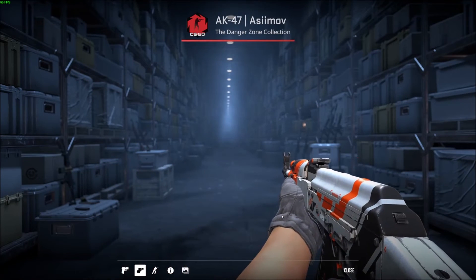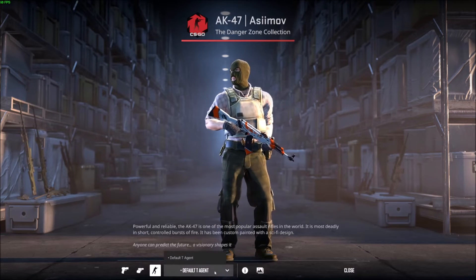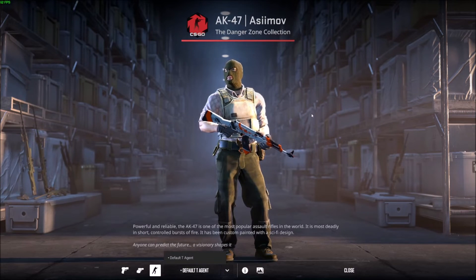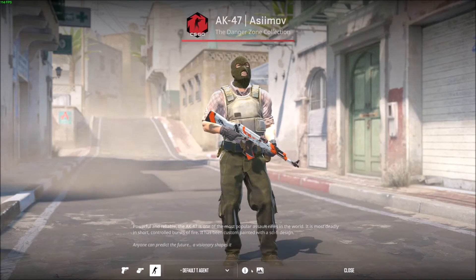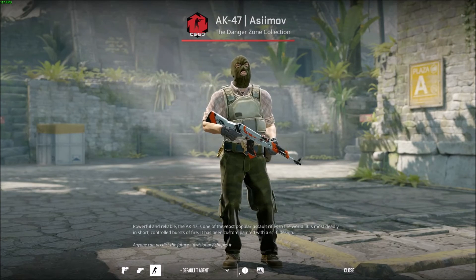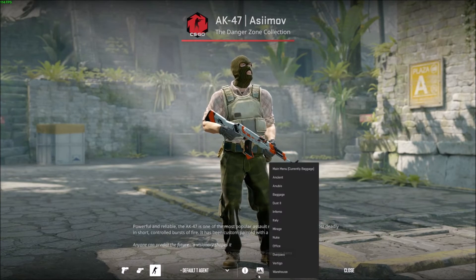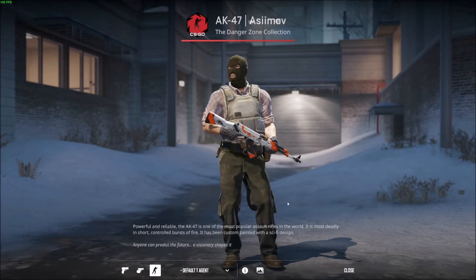You can check this out as if you have it equipped and see if you like it on your character. Only T's have AKs so this makes sense. You can also change the scenery — it looks like Dust 2 here. I don't mind this feature, it's cool — seems like they really want to push the skin market.